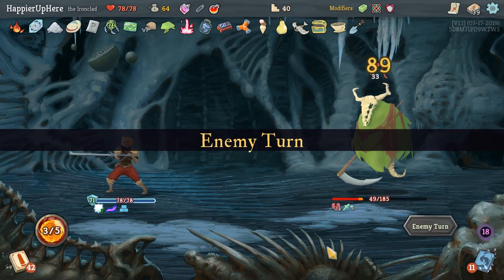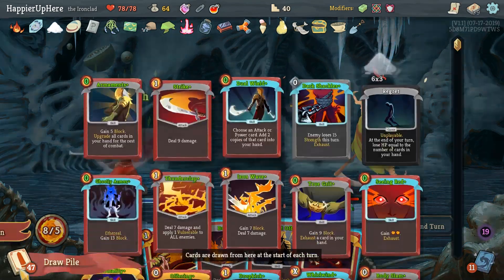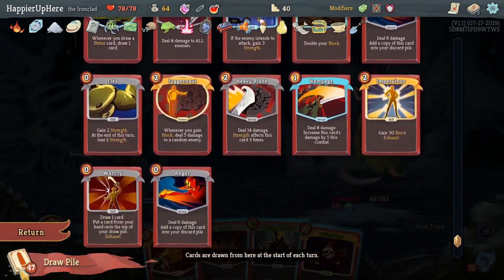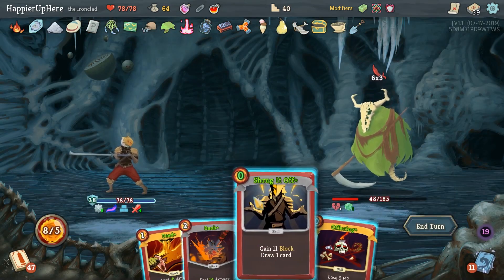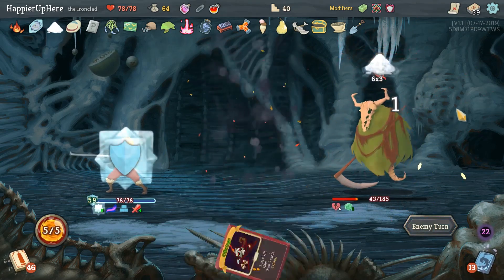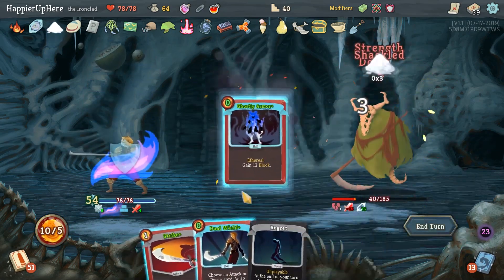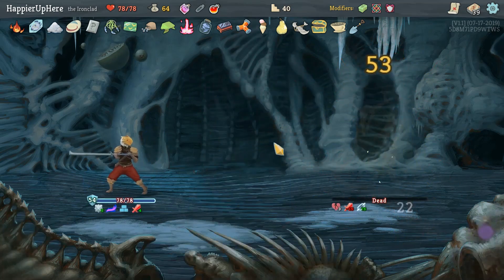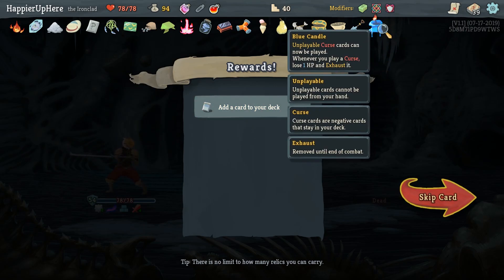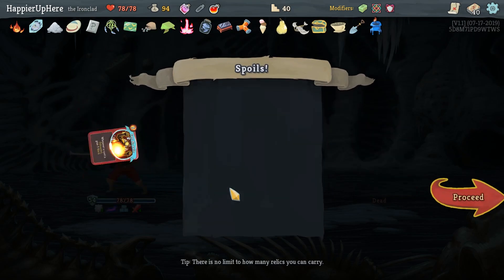Barricade I think is very important here. Let's do Spot Weakness. Is there an Exhume or another useful card coming up? No, nothing soon. The Feed obviously can't be used here. Armaments, then Bash and Feed. No need to use Offering since we should be able to perfect this one and I don't want to lose HP. Perfect! We have Blue Candle - curses can now be played whenever you play a curse, lose one HP and exhaust. It's less about the curses and more about exhausting cards to deal more damage. Feel No Pain is going to give us a ridiculous amount of block.